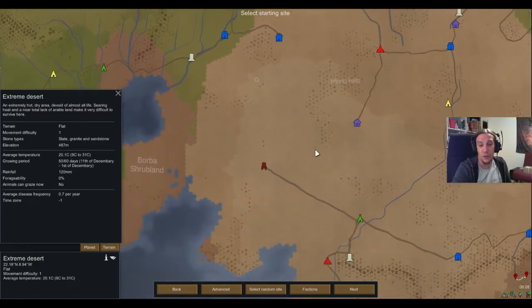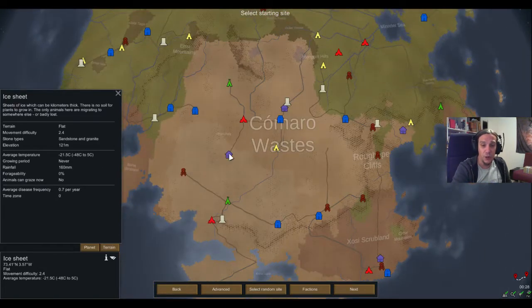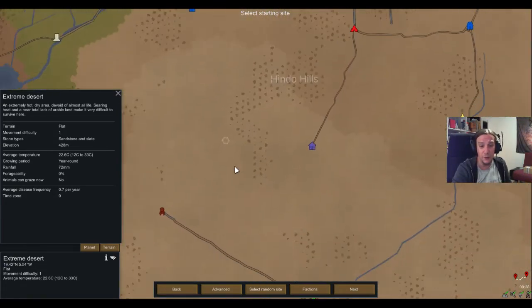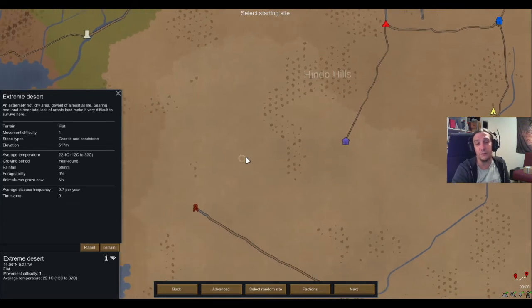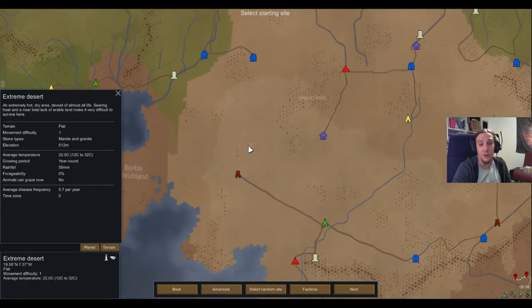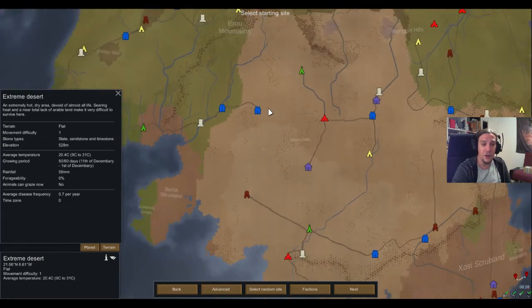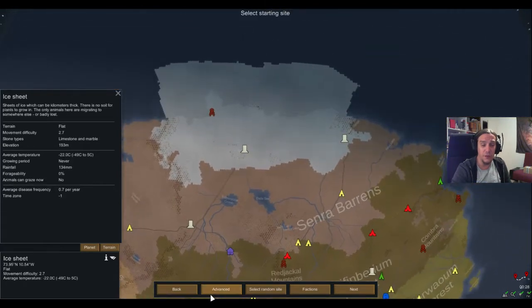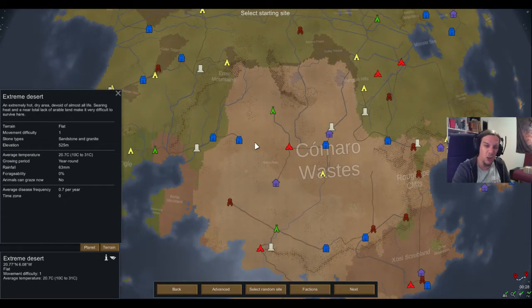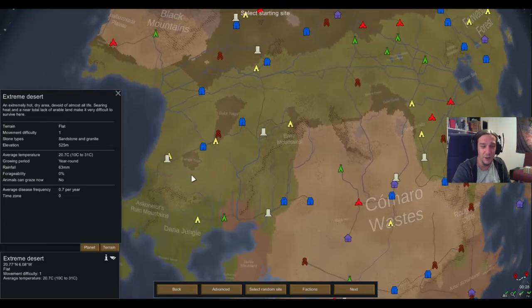Not so much with the extreme desert. The extreme desert is the pendant to the ice sheet, although my personal experience is that the extreme desert is easier than the ice sheet because extreme heat is easier to fight off — you basically only need some clothing and a room cooler. The problem with the extreme desert is you almost get no wood at all. There's most of the time just one puny cactus out there, so getting through the early game is pretty hard. Like the ice sheet, covering the extreme desert is a topic for a separate video.